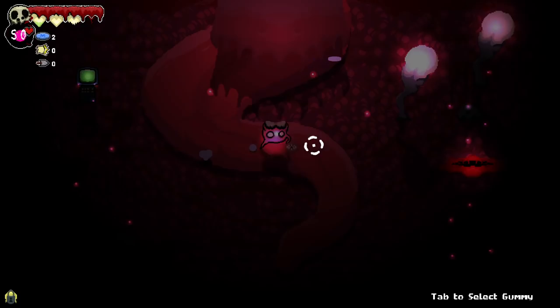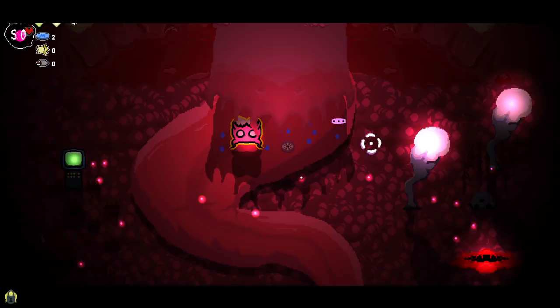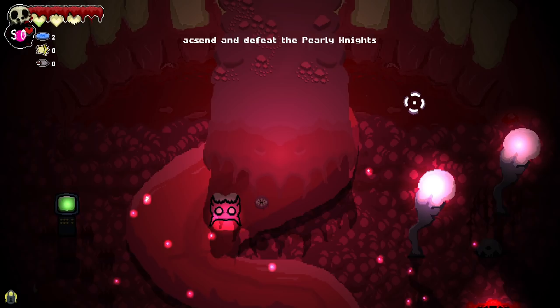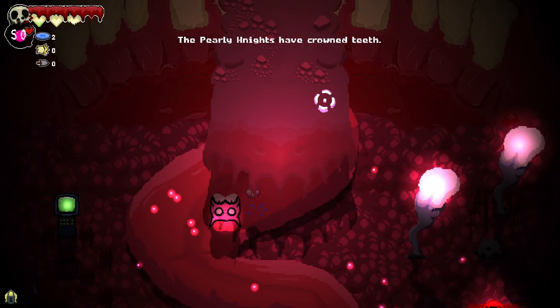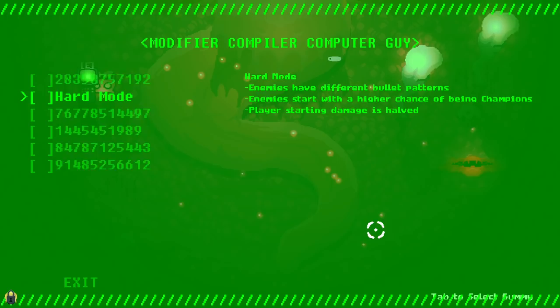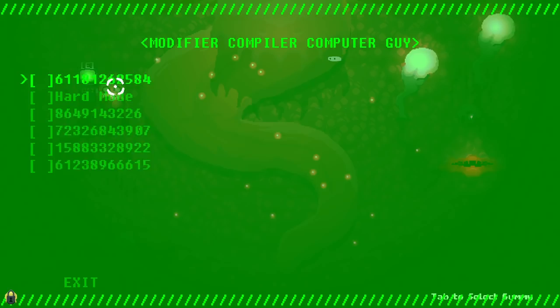The menu has options that allow you to tweak combat. Oh my God. Press E to talk. No thanks! Are you ready? Bask in my shade. Ascend and defeat the pearly knights, of course. Left mouse button to feed. The pearly knights have crowned teeth. Beat some bosses. What is this here? Modifier compiler — hard mode. No, thank you. I would like to play the game first.